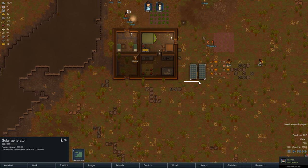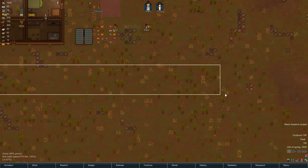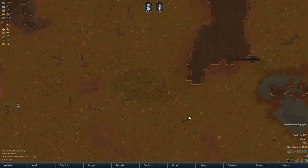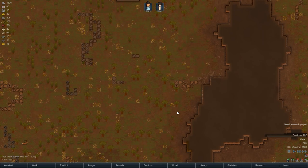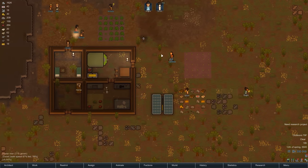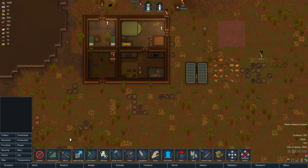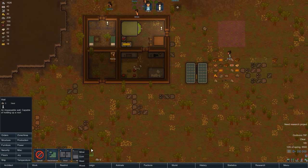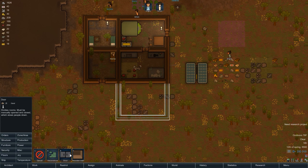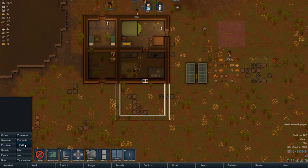How am I going to want to do this? This is lined up nicely. I might have a hallway run across here and do some buildings on this side. We do need more metals as well — I don't think we have a ton. Let's do another wooden wall here and over here, let's do a door — like a freezer area.